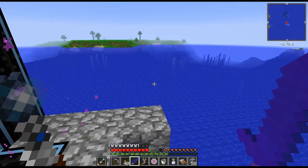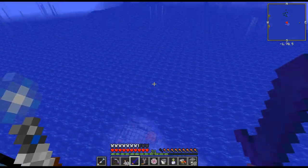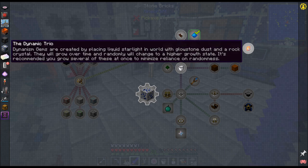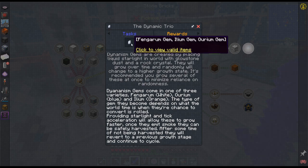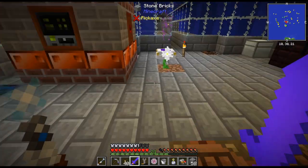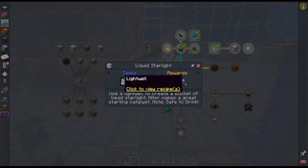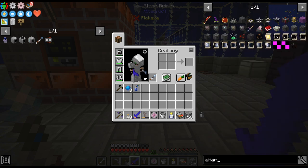Now it's daytime. I don't think it shows up during daytime. There's the base down there. I may have to wait for night for rock crystals. So, what do I want to do? I guess the Lightwell is kind of what I want to work towards, and the upgraded altar.